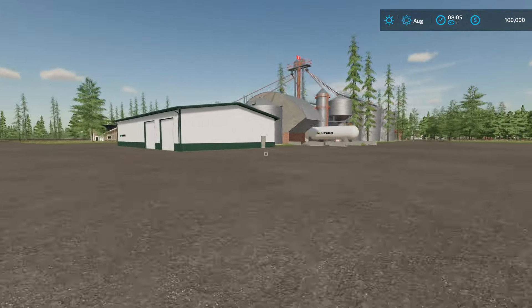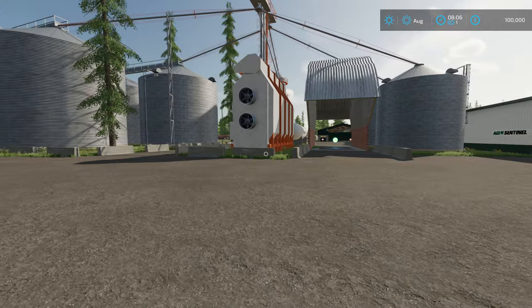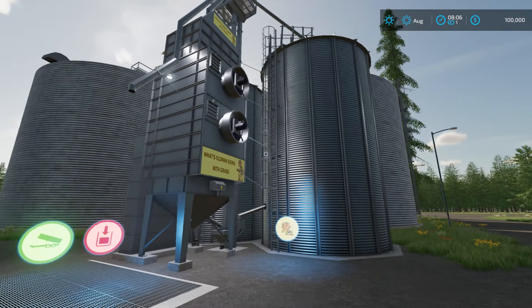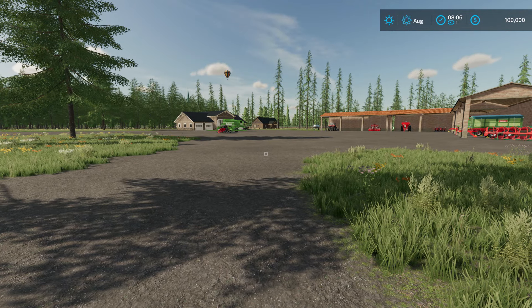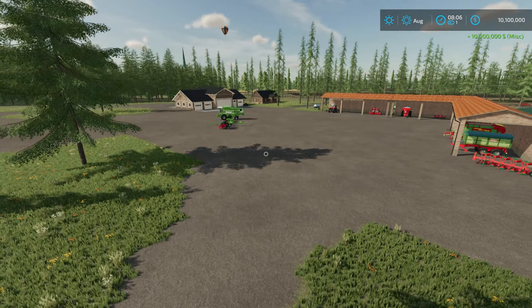There's another second garage here next to your silo — farm silo, which will hold every bulk product on the map. And a grass dryer right on the main farm. Let's go into flight mode so we can get above the main farm.